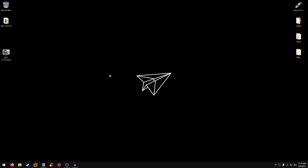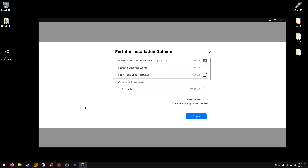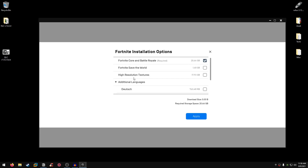Now let's go over settings in the Epic Games Launcher for better input delay. Open the launcher, go into Library, click the three dots on Fortnite, go into Options, and make sure you only have the Fortnite core Battle Royale downloaded. If you play Save the World that's up to you, but I highly recommend not downloading the high resolution textures — they don't make much visual difference but will eat up your memory, CPU, and storage. Also for additional languages, only download the language you actually use.